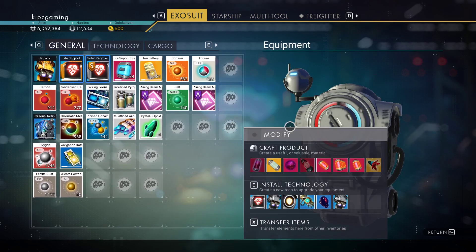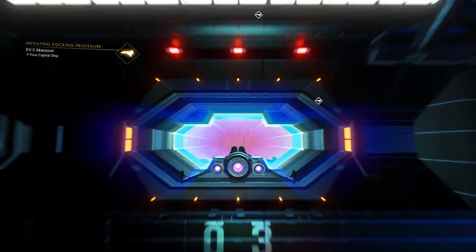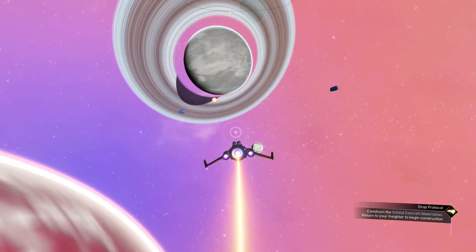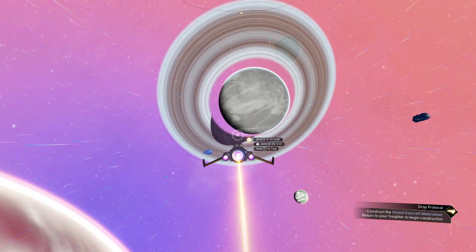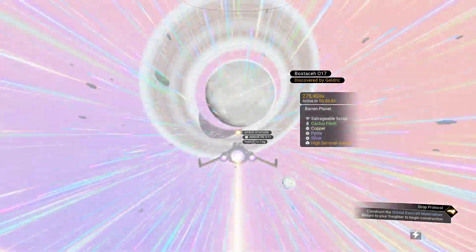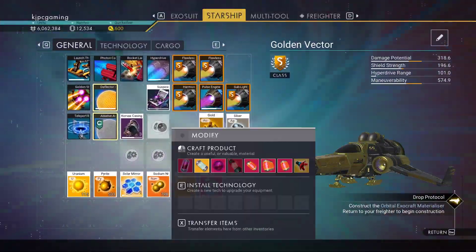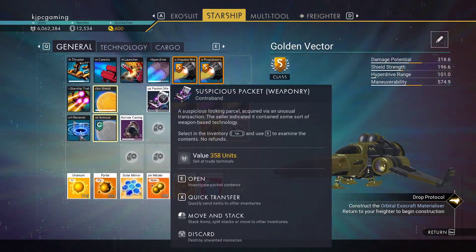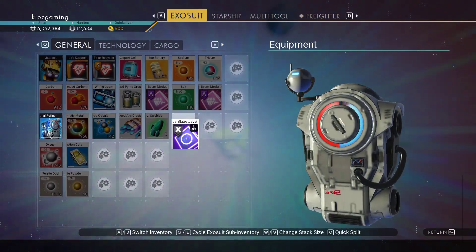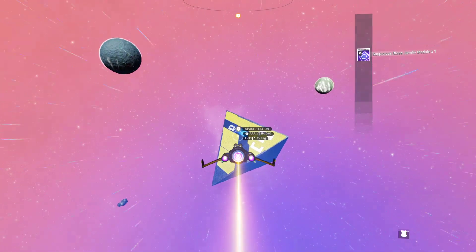It actually gave us two mining beams. We could have picked up a multi-tool from our expedition rewards. We can teleport back to the freighter — we just don't have the teleporter yet. For that we're going to need an amino chamber. Oh, there's a gold nugget too, and what's this — a suspicious packet? Blaze javelin, we don't need that. Hopefully we can get in without getting scanned.